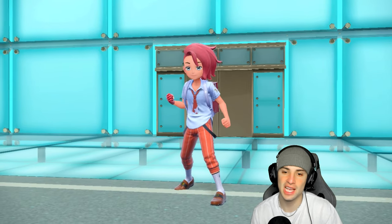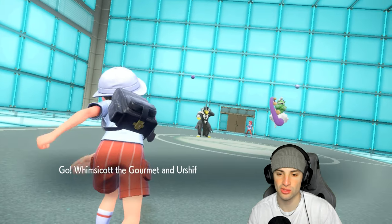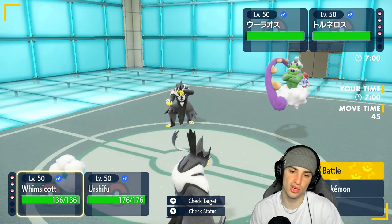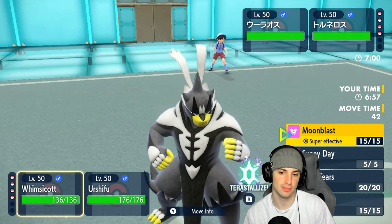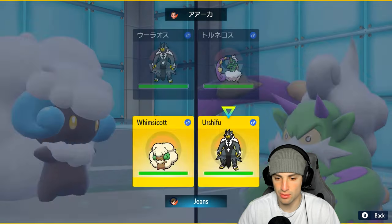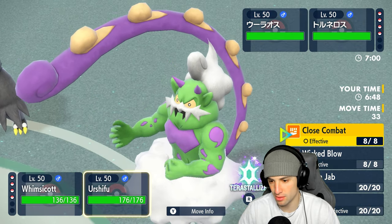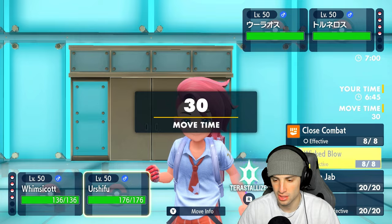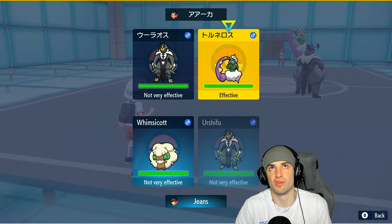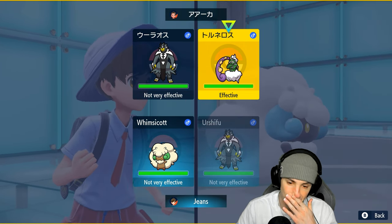Incineroar just counters Shadow Rider Calyrex - the typing is so perfect - but we don't have Incineroar on today's team. They end up going Water Urshifu alongside Tornadus, so they could pop Tailwind or Raindance. I think we just go Tailwind and outspeed, then go for Close Combat. I could go for Wicked Blow because if I take out Tornadus we get weather control for the rest of the match, which is really good news.